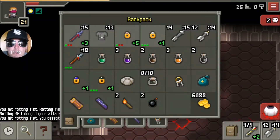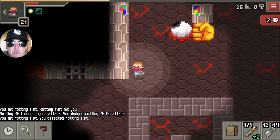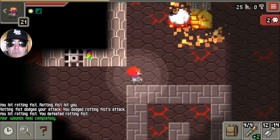The burning fist is immune to fire, and Yog is too — I didn't know that at the time. You'll see me throw some stuff at him. The wand I have is a wand of firebolt, so that's not going to help me much. Last potion of healing used.